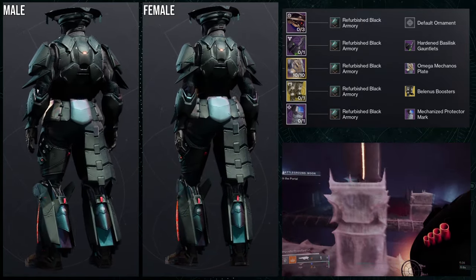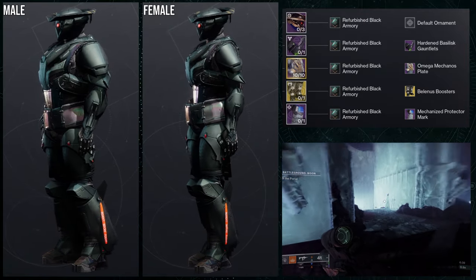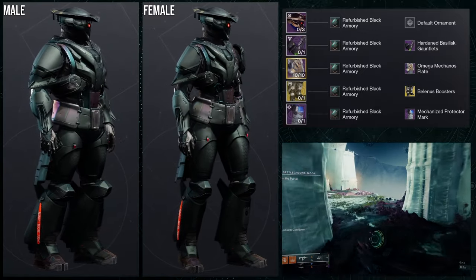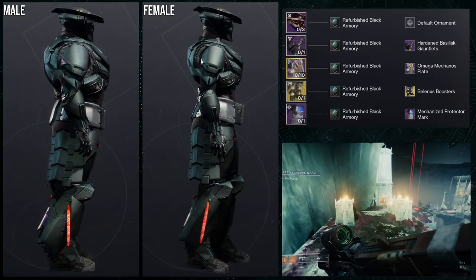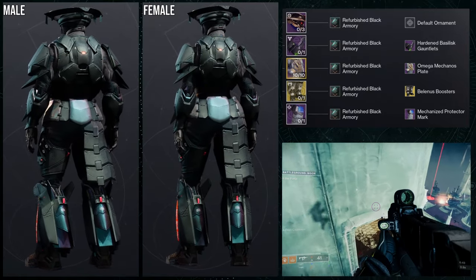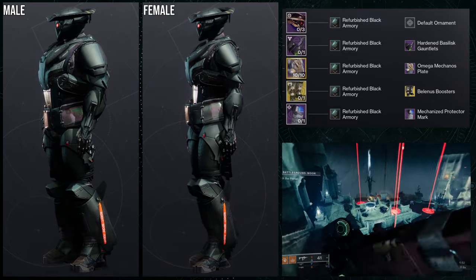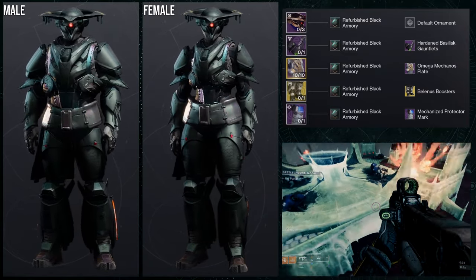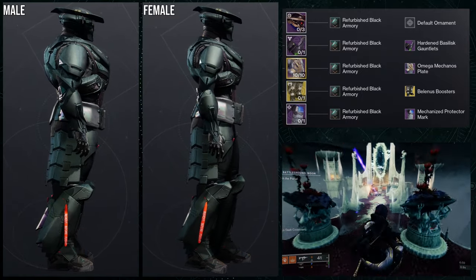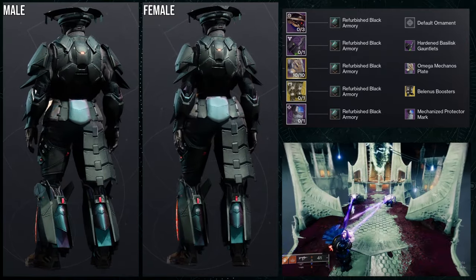For the exotic, the Villainous Boosters ornament for the Lion Rampants was an easy choice just because the boots and the chest combine together really really well. I will say the males look a little bit better just because the boots and the chest piece look equal — when you see the females it looks a little weird because the boots are super thick and then the chest piece is just really small.